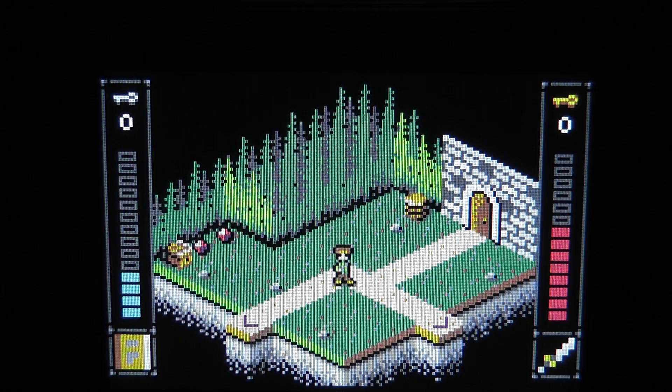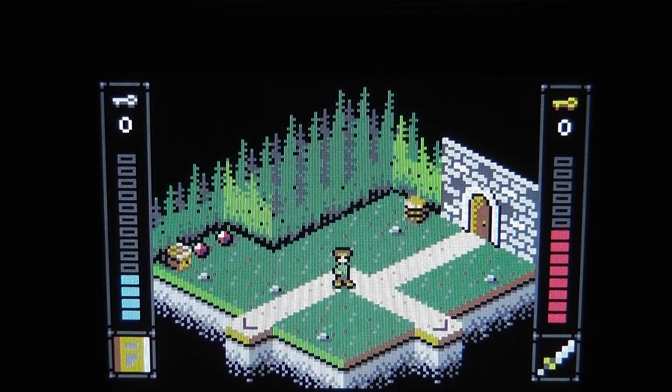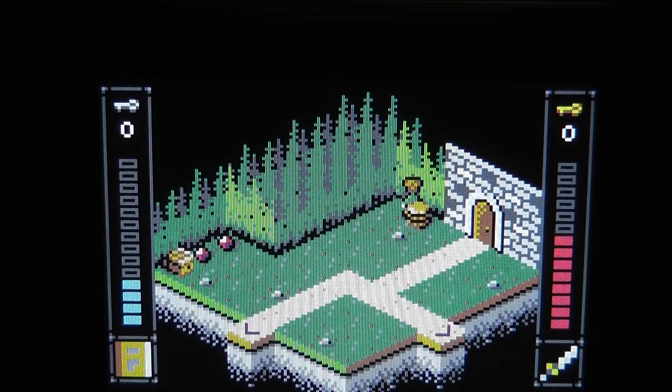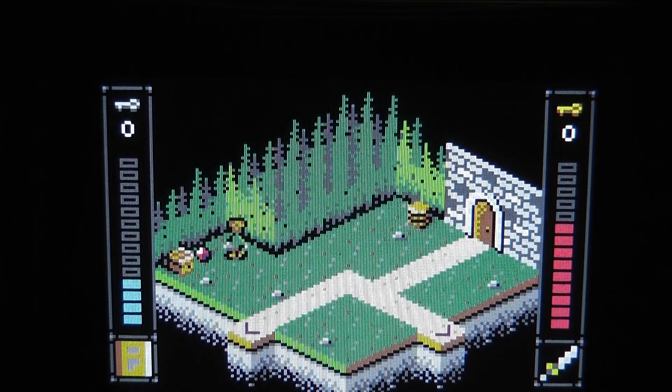What you see here is our first room of the engine tests. On the left-hand side is the mana bar, on the right is the life bar, and the main character is in the center. You can walk around this isometric space. There's a barrel, and it's already implemented that you can open or close it. You may notice that the character sprite is in front of the barrel, and you can also walk behind it — I'm quite proud of having fully working depth sorting for all objects on screen.